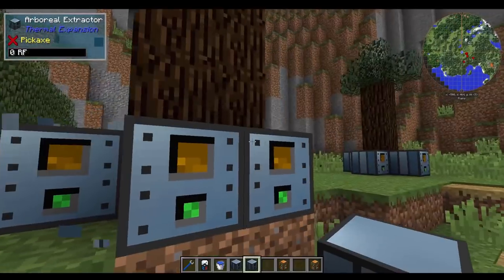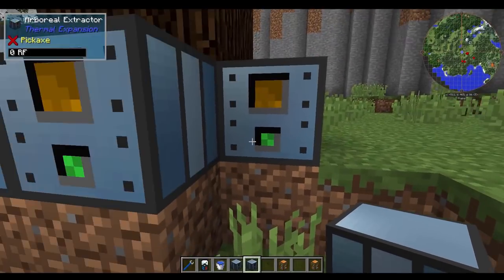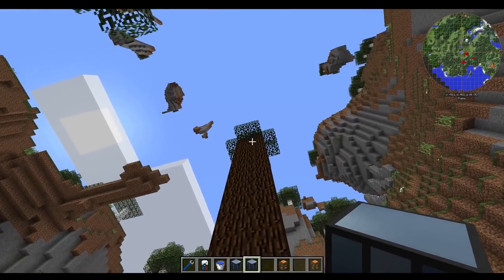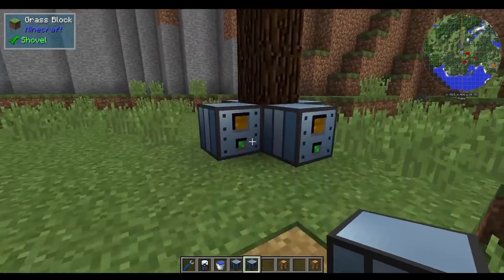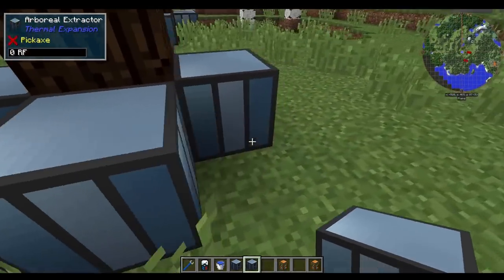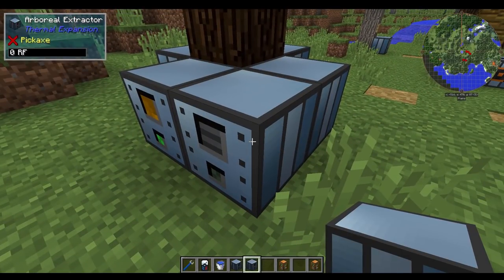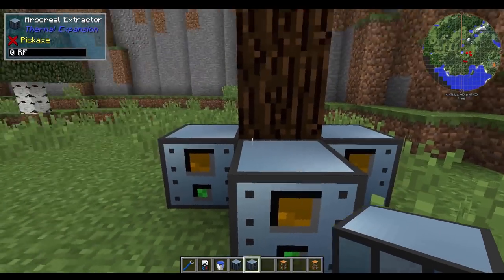So that's something else to keep in mind. It has to be on dirt. It has to be on the ground level or the lowest part of the wood of the tree. And it has to have at least leaves on the top couple of blocks, if not the top block. You can surround it completely with these things on all the flat sides — if you put one on the top face, it's not really going to be harvesting anything. But you can put it on all the flat sides of a tree and get four of them per wood block.